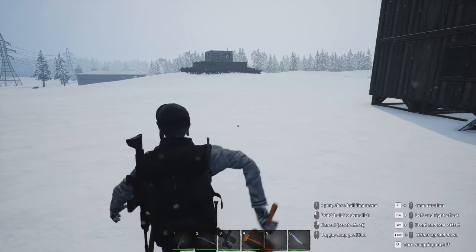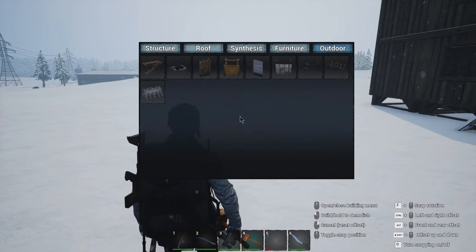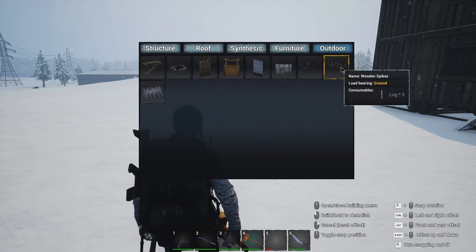Let's open this up and take a look at our new toy — the first of our new toys — because now we have an iron rejection horse. There's a bit of a translation thing, but I do seem to remember this used to be called a horse, and of course it's wooden spikes.